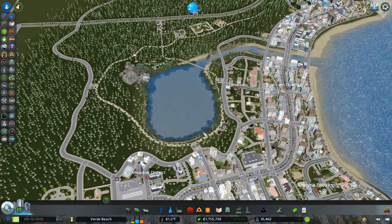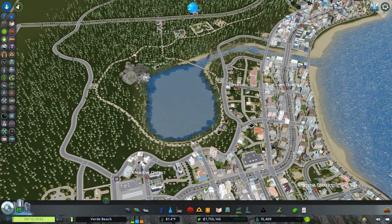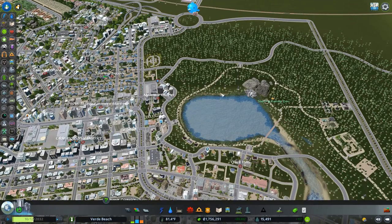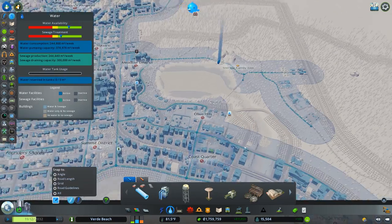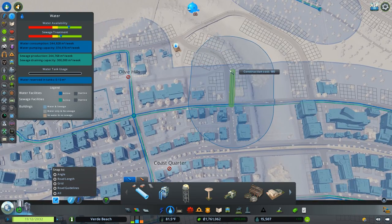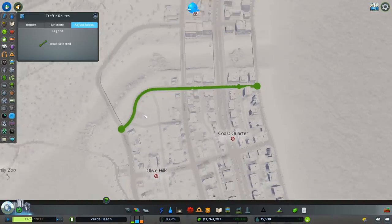Now we're at a point where the zoo needs to start leveling up. For a five-star zoo, one of the ways is getting public transit to this area. We have all these ways for inner-city transit but no connections, so this is a good time to work on that. Let me also deal with this water issue and fix these street names while I see them.